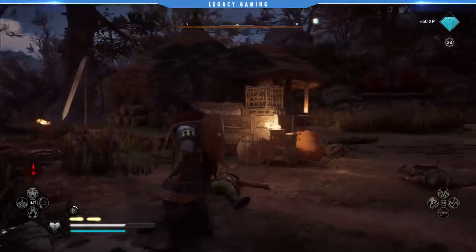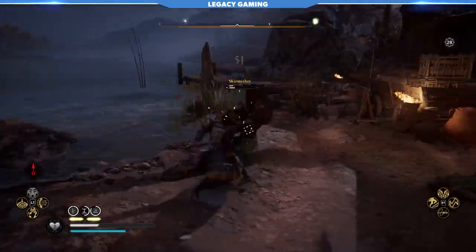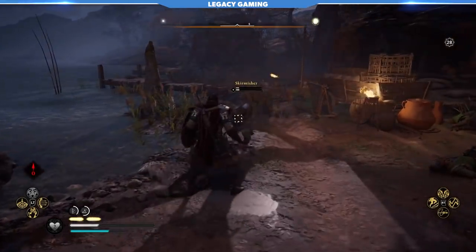Even if you get hit at high health, Grit still functions as expected, so it's good across the board — whether you get hit by accident or when you're on the brink of death looking to get back into the fight.